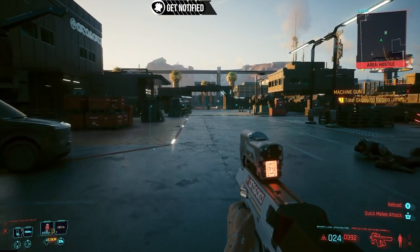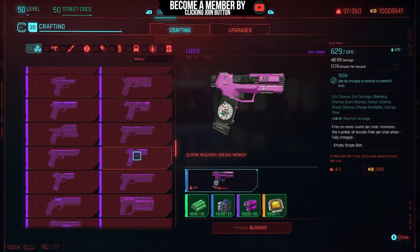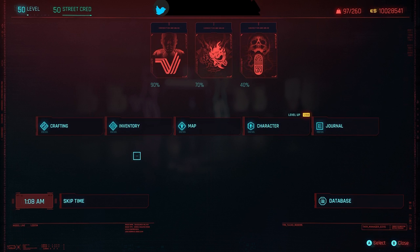The next weapon we're taking a look at is the Lazy. This is a very good weapon — it fires an extra round per shot and increases the number of rounds fired per shot when fully charged. Let's pull up the map and I'll show you exactly where to go.